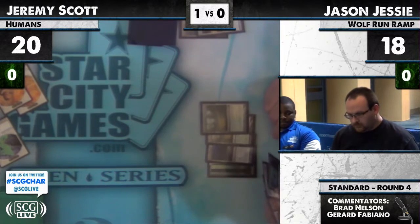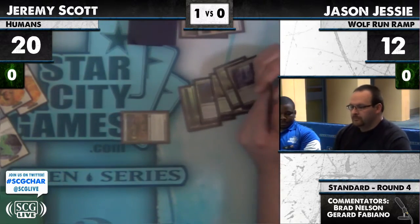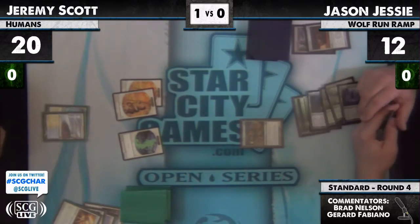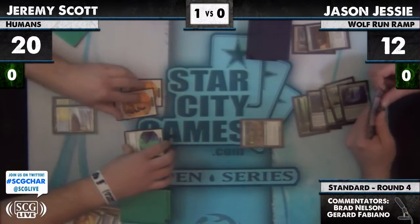He attacks for six. Jesse's back is against the wall, has to find something — he's drawing a bunch of land. Look how bad his mana is. Acidic Slime takes care of the Honor of the Pure but I think he has another one. Yeah, even if there's another one, I think Jesse has Sun Titan in hand — he just gets it back and starts blowing up zeros. Well, he has Gideon as well, but I don't think he has a sixth land.